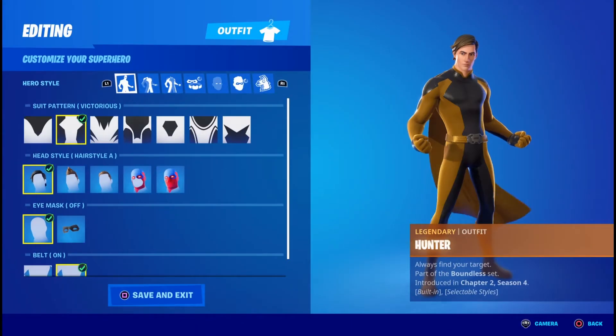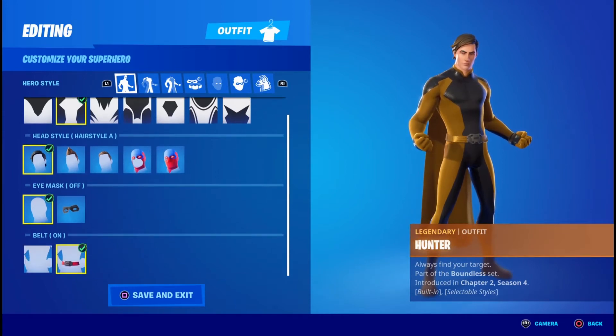Once you get into the locker, the first thing you want is the Victorious Pattern, followed by Hairstyle A. Eye Mask you're going to want it off, and the belt you're going to want it to be on.